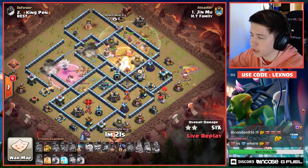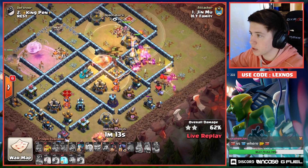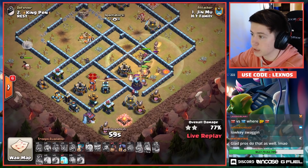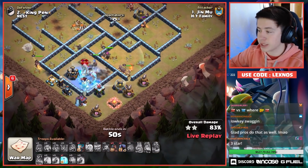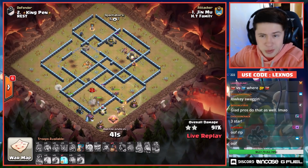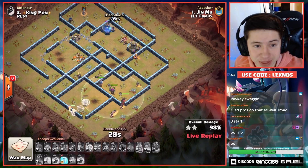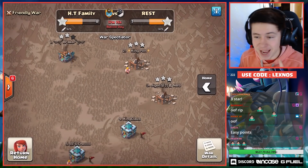Guys, rip — he already lost the RC ability. Rages up the Queen again on the lower side, but we still got two freezes to keep this RC alive, so I think he still has a good chance to triple. One more heal spell for the hogs — lost a few hogs to the Scatter and Giant Bomb combo, but we're still looking good. Two freezes to keep this RC alive — the first Inferno Tower doesn't even target her. You can just double freeze this Inferno on the back end, and it's gonna be wrecked from HT Family. Down goes the bomb tower — freeze the Inferno Tower so nothing kills RC. He even has three hogs in the bag that he just forgot to drop. Swag hogs, swag freeze, swag RC ability timing — plenty of time on the clock. It's a triple for HT Family, and now they steal the lead away from Rest — eight stars to seven after the third round of attacks.